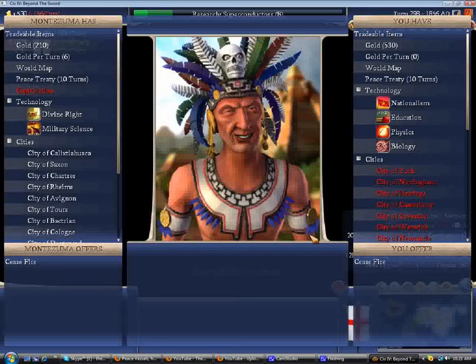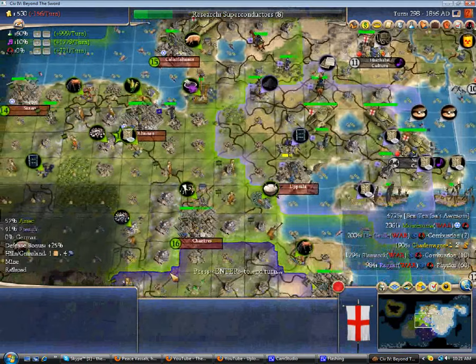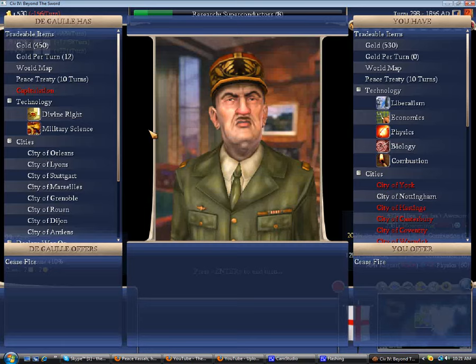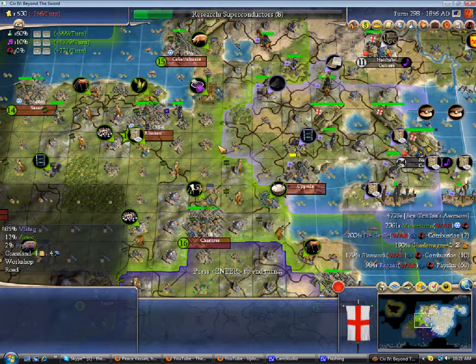So what does Montezuma think now? Still doing fine on his own. Now he's willing to give up his own cities though, rather than just random AI cities, so he's definitely realizing that he's losing. And maybe if I beat down Montezuma enough, the Gaul will actually be stronger and will capitulate. We'll see.